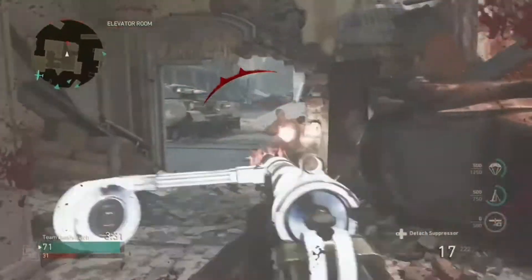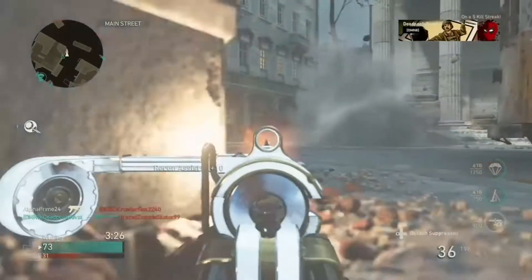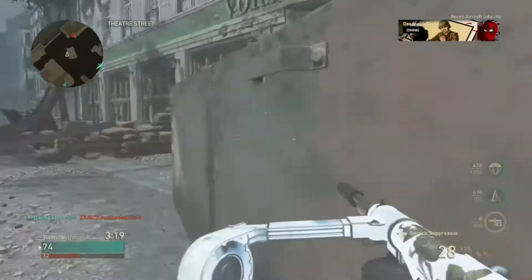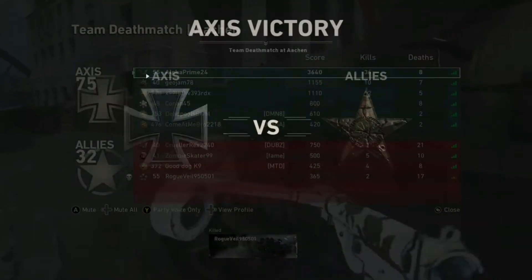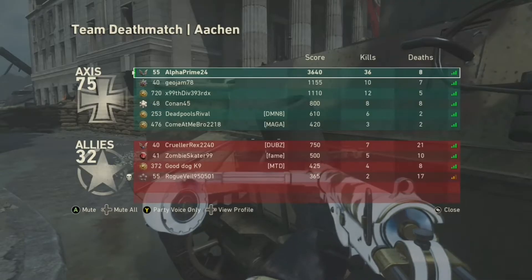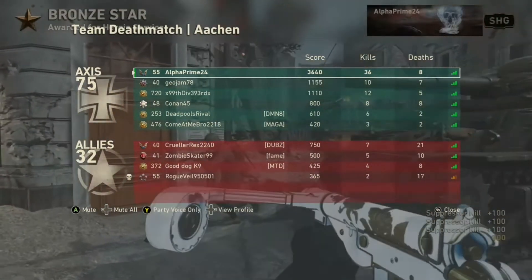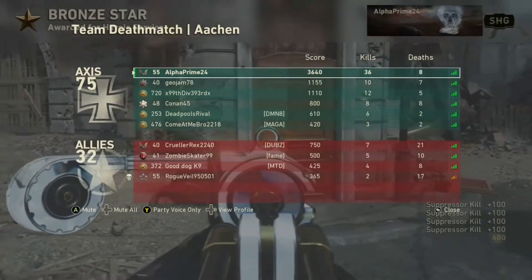For attachments, I think I have a suppressor, foregrip, and extended mags on this class, with armor and Forge. Let me know what you guys are using. Best gun in the game is the Austin — hands down, no question, no doubt about it in my mind. Hopefully you guys are still playing and I'll catch you on the next one.